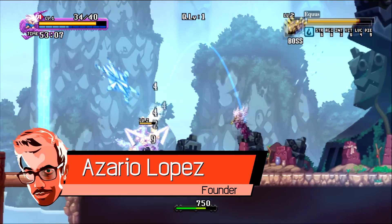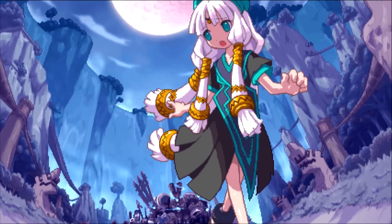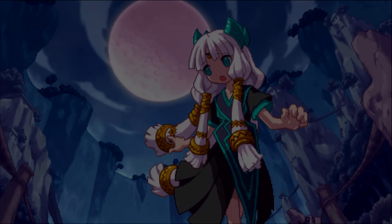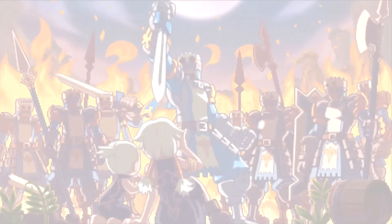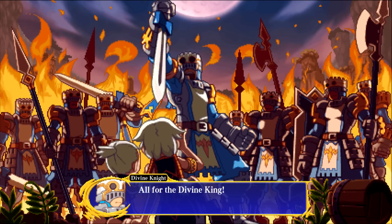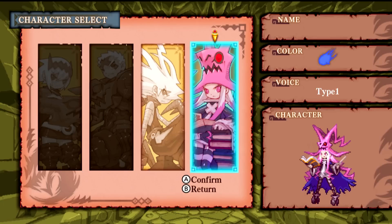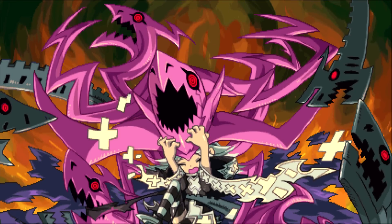This is NoisyPixels' review for Dragon Marked For Death. The story begins with the Divine Knights invading the Dragonblood clan's village, destroying it and all its people. Players assume the role of one of four different characters who are the remaining members of this clan, each given a unique skill and power thanks to the astral dragon Artyom.